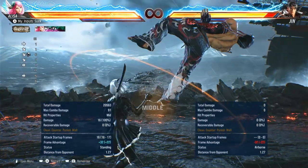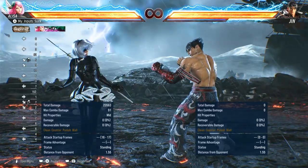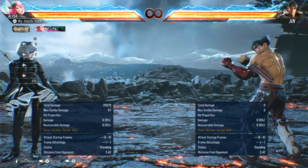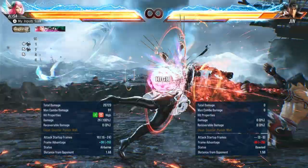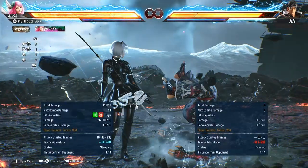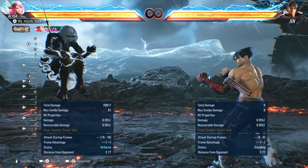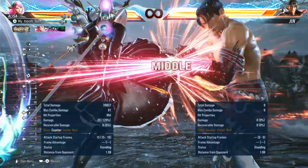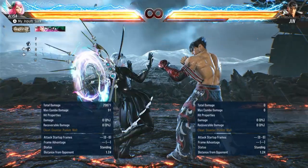16 frame — down forward 2. It kind of sucks that her down forward 2 is 16 frames. It is safe on block though, but you can kind of throw it out and hope. Then long range, if something pushes you back, you have up back 2. I think this also guarantees back 1+2, I'm not sure honestly. I don't think it guarantees anything, but it is a power crush so it's nice. But with back 4, you're kind of hoping to counter hit a whiff because that leads into a combo.